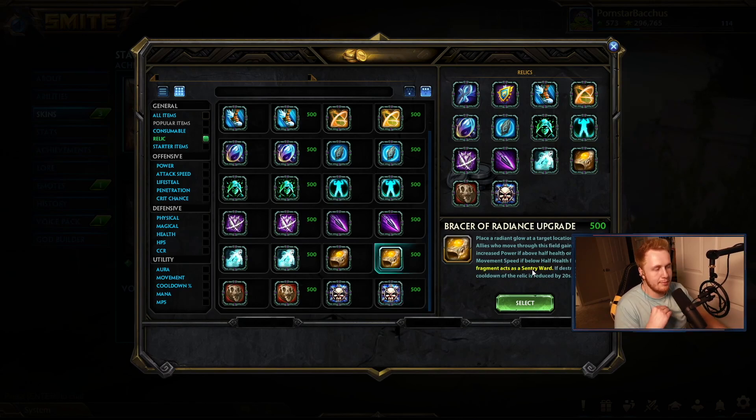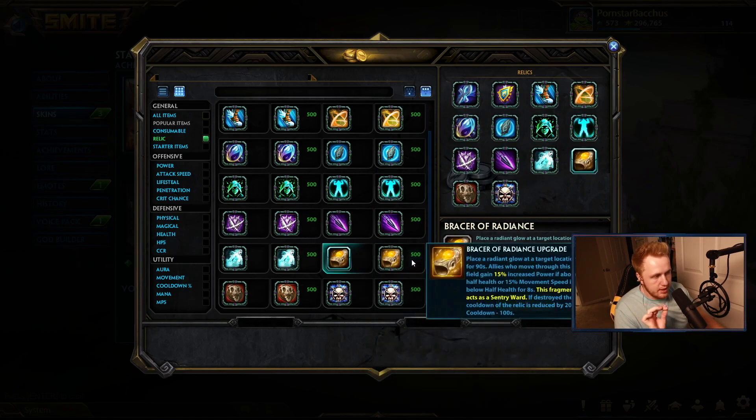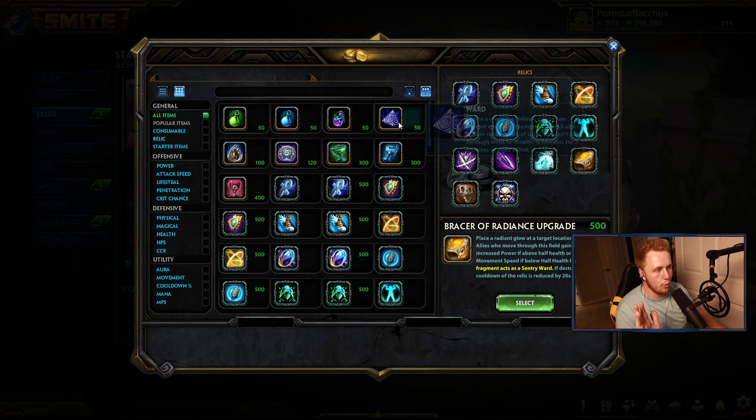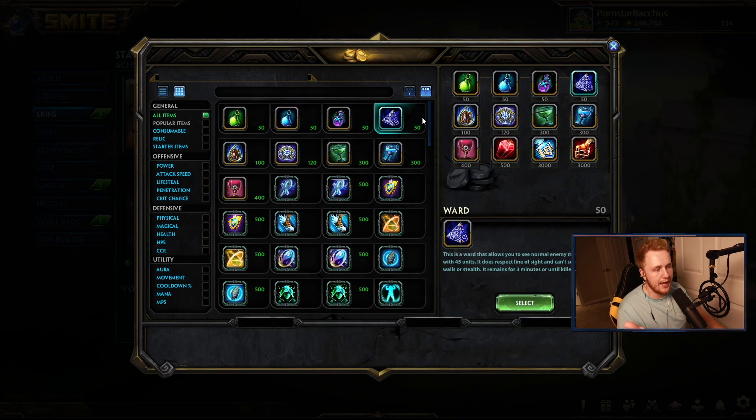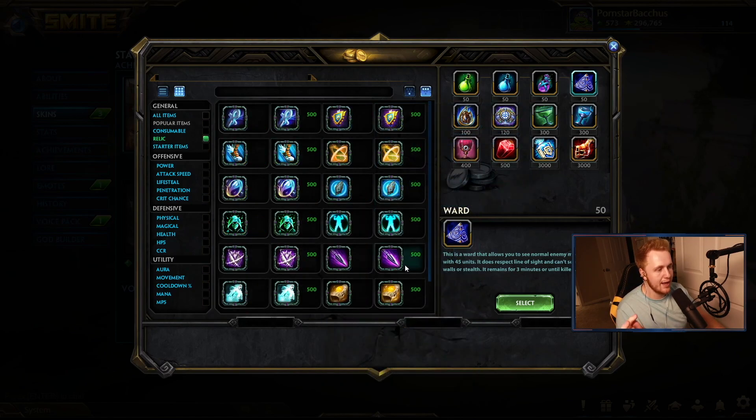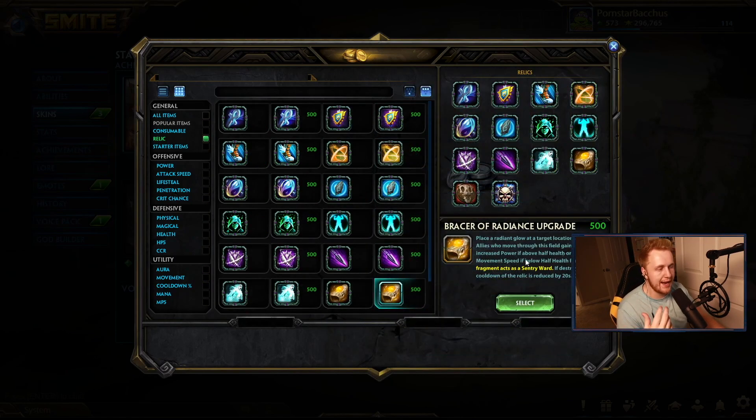The sentry aspect is a massive thing — they can't place wards in that area when your Bracer of Radiance is down. When it comes to upgrading, it's not something you need to rush, but the upgrade is significantly better because it acts as a sentry ward. If you compare how much a regular ward costs versus a sentry ward, a sentry is about one and a quarter times more expensive. So if you use this relic four times, you're getting massive value — an extra sentry four times on top of the movement speed and power.